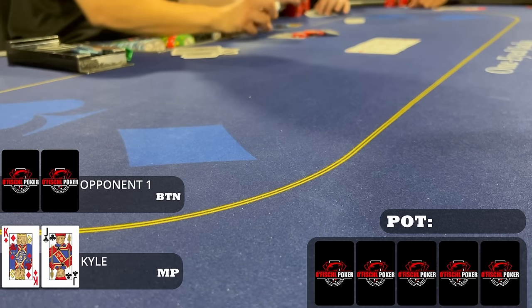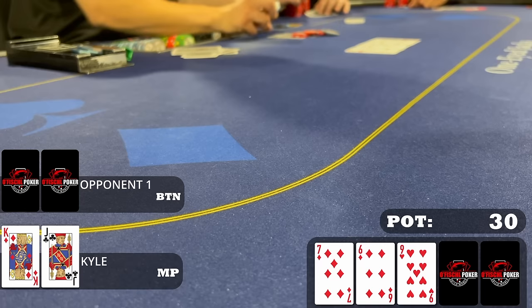First hand of note: we arrive at the 1-3 table, 500 max, in a non-optimal angle for filming but we'll make it work. I'm in middle position with king-jack offsuit, I raise to 15, only the button calls, and we go heads up to a flop of nine-seven-six with two diamonds. Backdoor straight draw, backdoor flush draw. I could throw out a c-bet but this connects more with my opponent than me, so I just check.